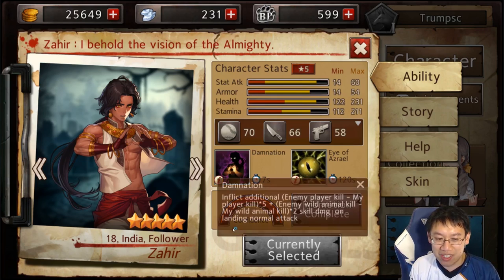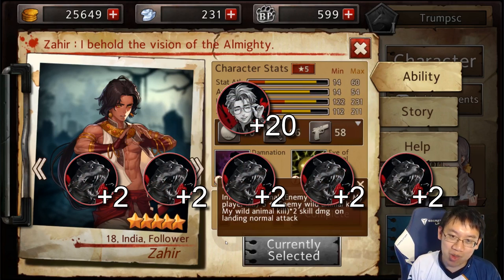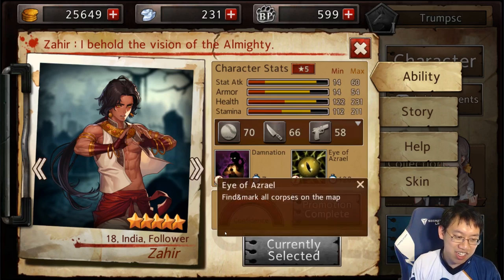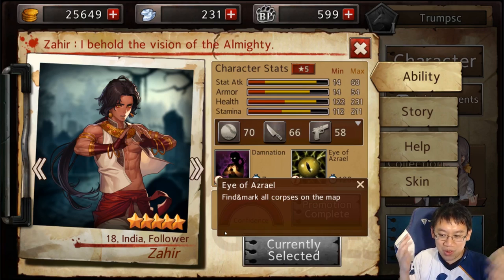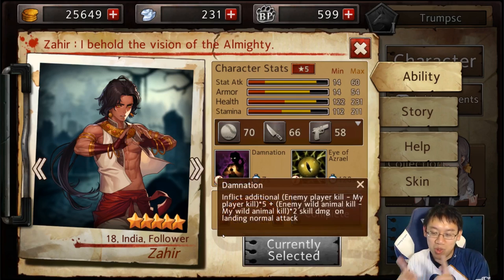Which skill do I show off first? Let's show off Damnation. He's known as the pacifist. He inflicts additional damage on his normal attacks based off how many opponents the enemy you're attacking has killed, as well as the wild animals they have killed. Suppose they killed an extra four characters and an extra five animals — that means you're dealing an extra 30 damage on a normal attack. That is very large. He also has a very handy ability to find all the corpses on the map. So he's a pacifist and a scavenger — his job is to pick up all the valuable loot that other people dropped when they died. It's a very interesting playstyle where you're actively incentivized not to kill people, because then you'll do more damage in the late game.